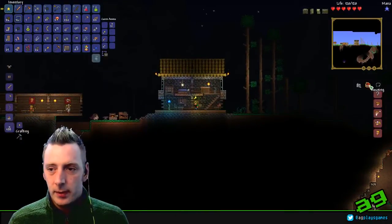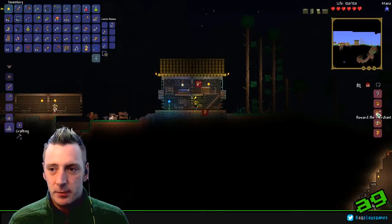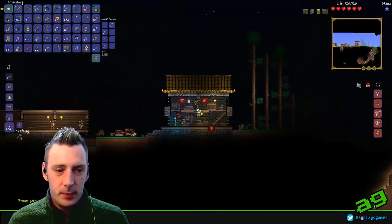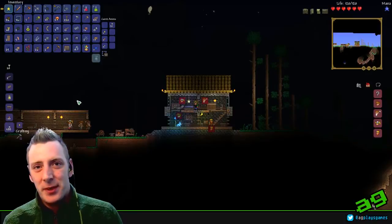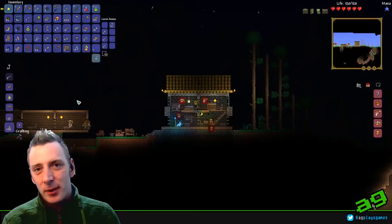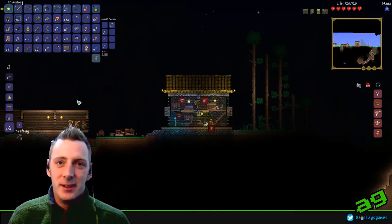So in this house we can have a guide, a merchant, a demolitionist, and a nurse. You'd probably want to switch those two around and put the nurse up here and the guide down here. Set your spawn point and there you have it. So guys, thanks very much for watching, hope you enjoyed the video. If you did, be sure to leave a like, rating, and comment — let me know what I'm doing right and what I'm doing wrong. Share it around, and I'll see you guys next time.